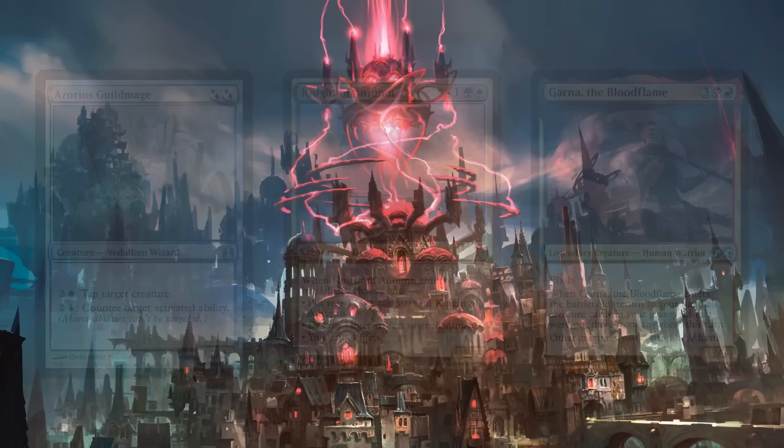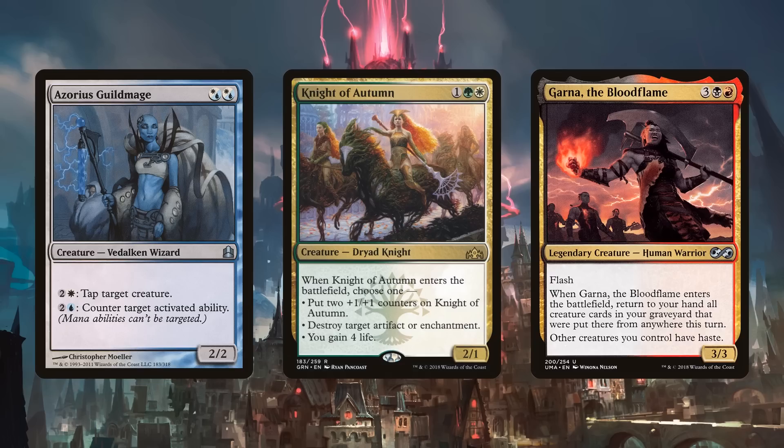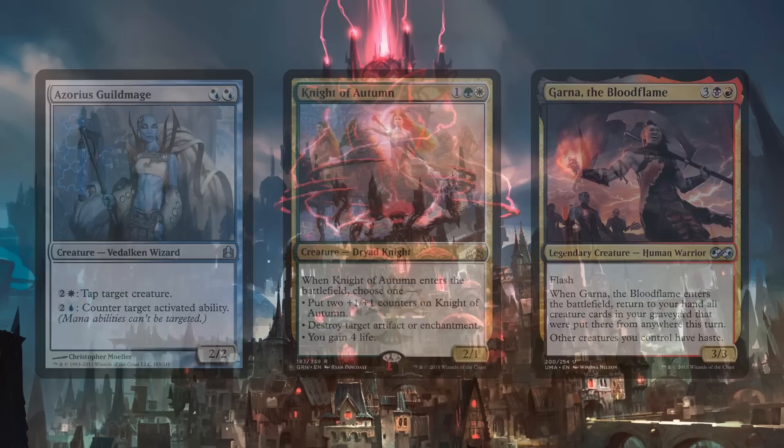The Azorius Guild Mage can tap target creature — fine — but more importantly, counter target activated ability. Oh, it feels so good! Knight of Autumn seems really solid, it can do a lot of different things. And Garner the Blood Flame has been a favorite of mine in a lot of decks — I've just been really happy whenever I've played it.